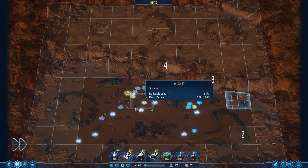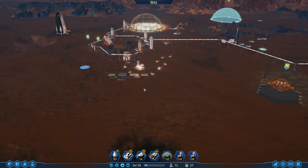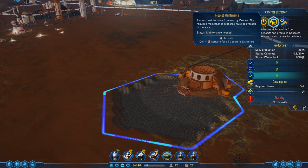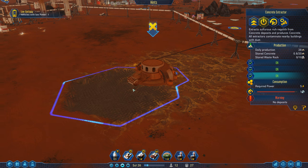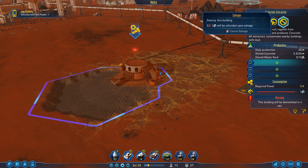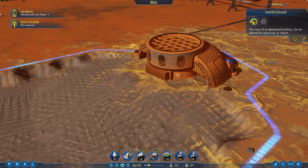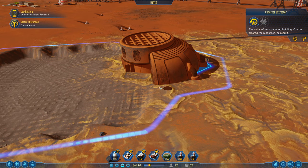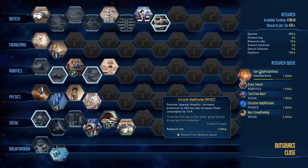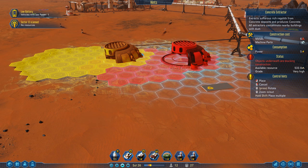Our explorer rover is way out there - I need it to come back to base before it dies. I can't have it run out of battery way over there. I think we need to start working on getting this extractor decommissioned - there's no more stuff for it to get here but we can still get stuff over there. We can break this down to salvage parts, but we can't completely break it down right now - it requires the Decommission Protocol research, which we're not close to getting.